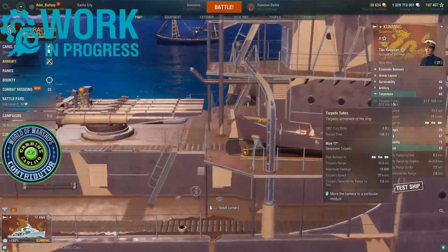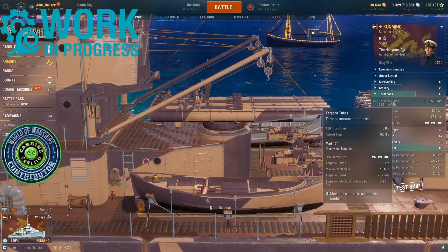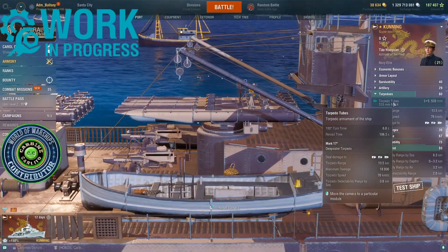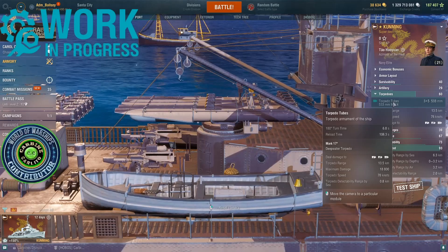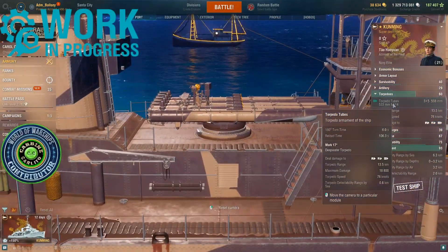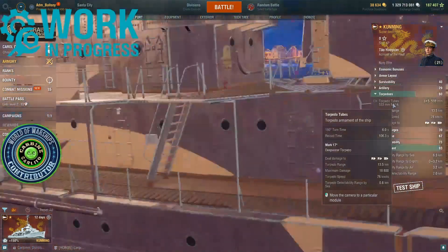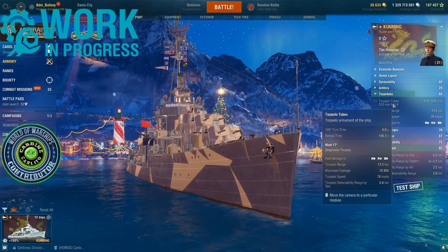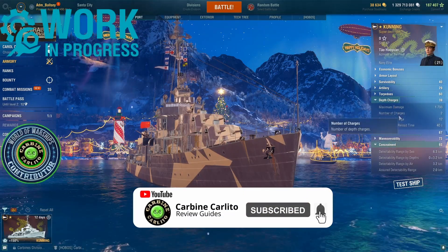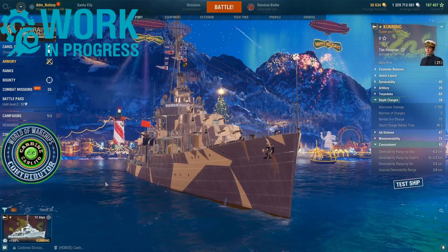The torpedoes: you get 3x5 launchers, all centrally mounted so you can use them on all sides. 13.5-kilometer range — these are deep water torpedoes, so you can't hit enemy DDs; you can only hit cruisers, battleships, and carriers. 18,800 damage, 76 knots, and very stealthy — detectable at only 800 meters. Depth charges: 2 charges, 12 bombs per charge, 1700 damage — notably lower than the Humphreys.